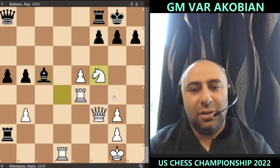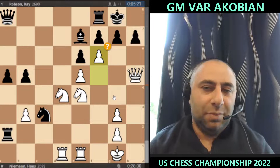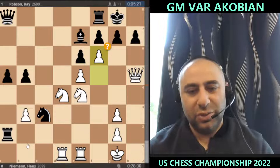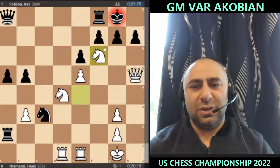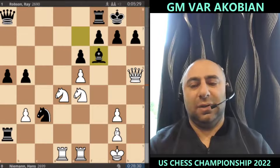He played f5 and went f6. When I was watching the game live and f6 was played, it seemed like Hans overlooked Ray's next response. He's doing fine in every other line, but this particular move is so strong because the knight simply cannot move — it's just going to get mated. There's a mate on g2. So bishop takes f6 was played.